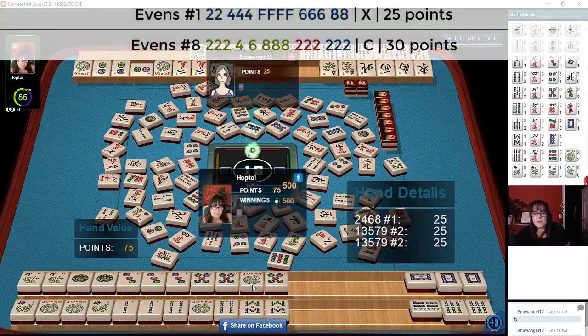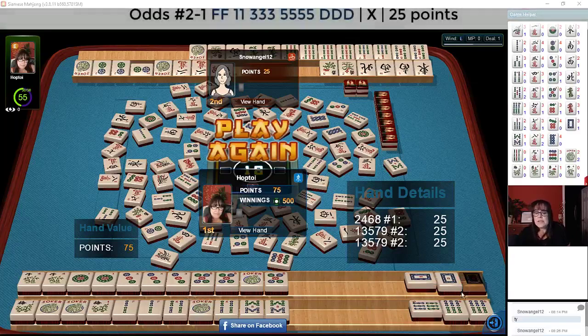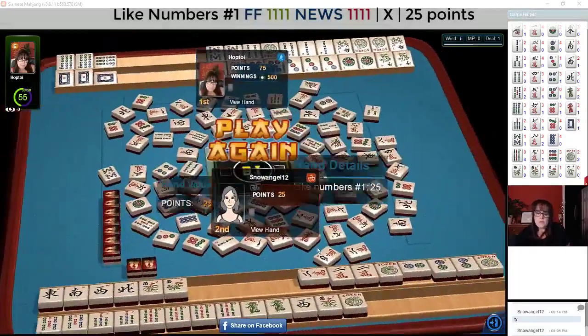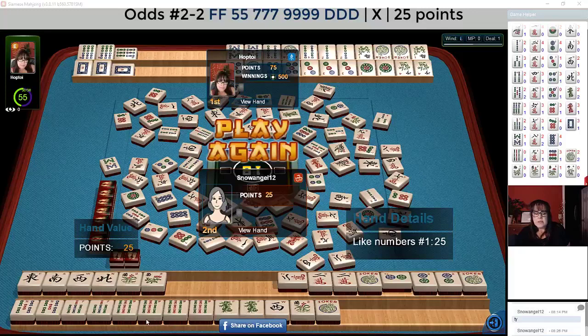We had one-two-three-four jokers; they had one-two-three jokers with two locked in — there was only one more available. We were able to win both hands. We get single value for the first hand, which is a 25-point hand, and then double value for the second hand, which was self-picked with the joker — so we have 75 points and our opponent has 25 points. They had news with like numbers twos and were working on five-seven-nine dragon, but the dragons went out early and they needed to pong the seven bam.